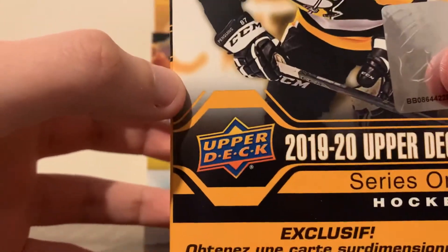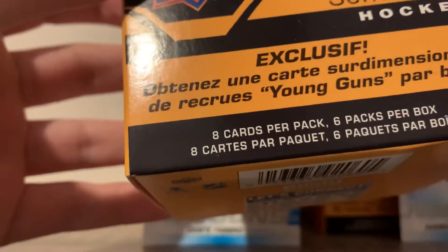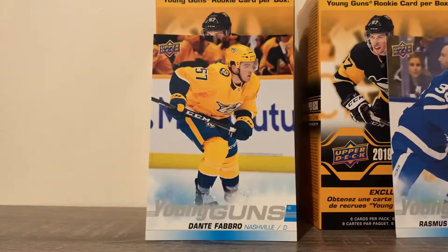If you haven't watched the other videos, you should go watch it — that's some quality content right there. Each box is six packs with eight cards per pack. Each box also comes with an oversized Young Gun rookie. So with that, let's get right into it.